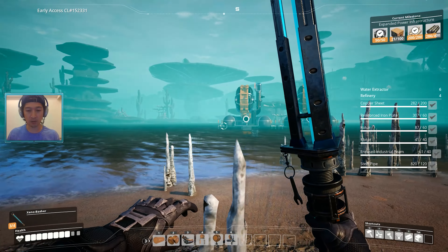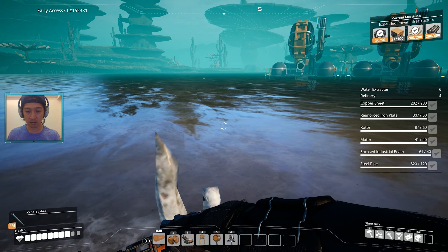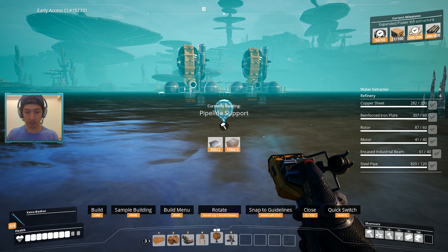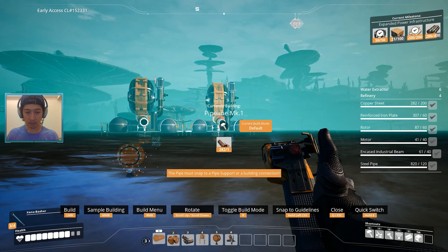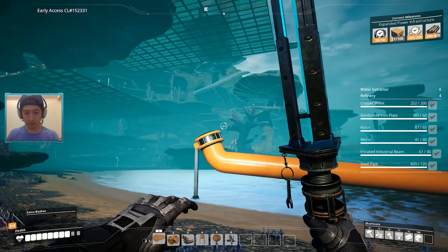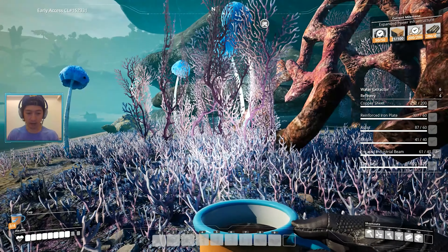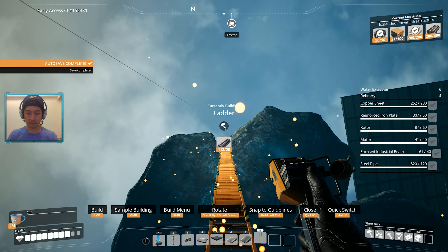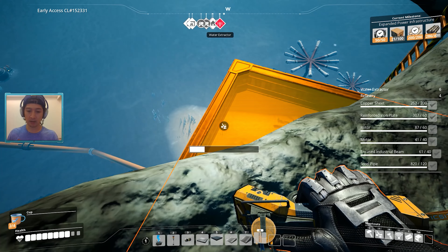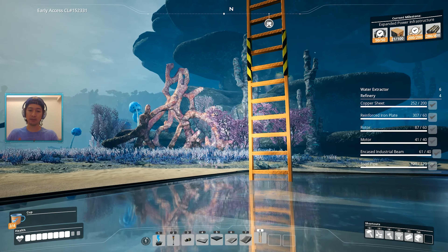Alright, we've got two pumps which should be enough for what we need right now. We're going to route those out here. Let's lay down a support — I'm thinking we'll come up right around there. Keep it under water; maybe it'll be cleaner that way. Yeah, that kind of works. Now we need to get back up there and see if we can build the ladder.